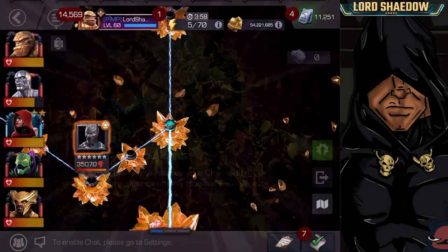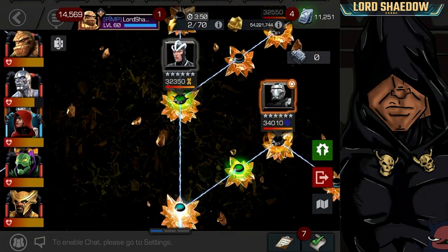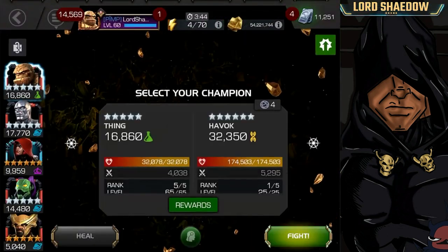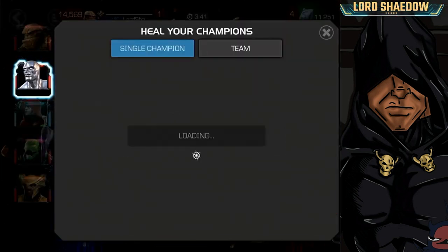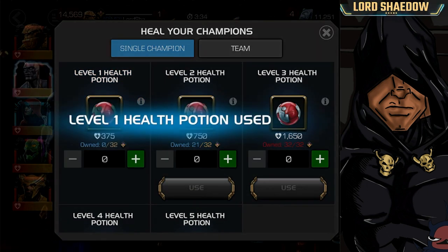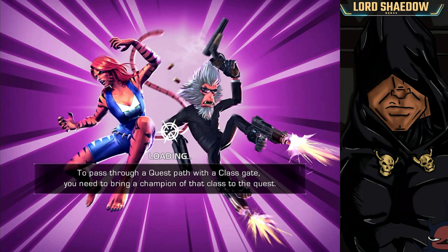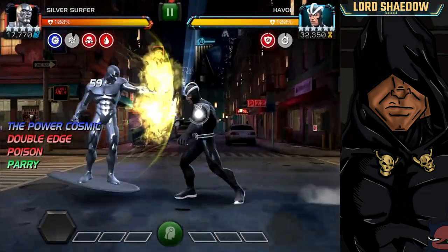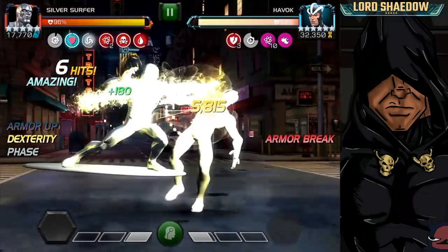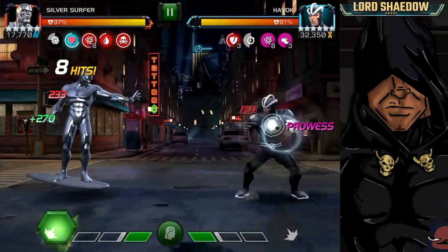On to Havoc. When people were first trying to do this content they were looking for counters because that plasma will eat you alive — those plasma detonations are no joke. To counter Havoc you need to power drain him or have an armor up buff. It just so happens Silver Surfer does have armor up buffs, so we want to test that out. I didn't do the parry heavy because I'm waiting to get that armor up buff up first — that should protect me from the plasma detonation.